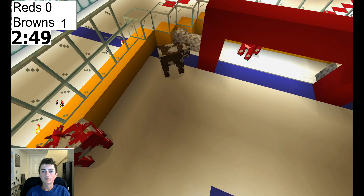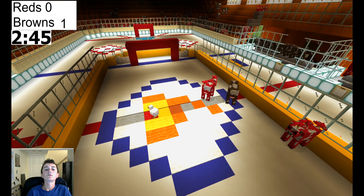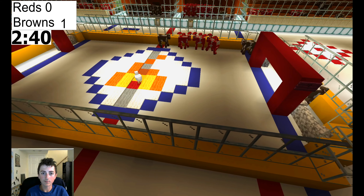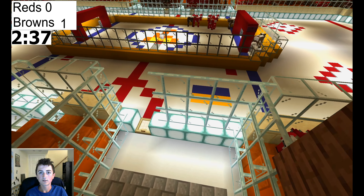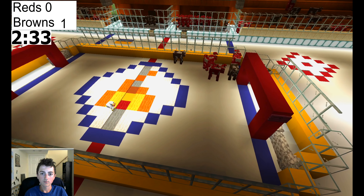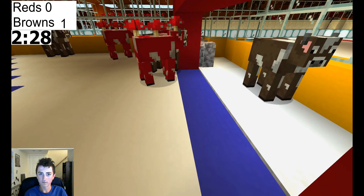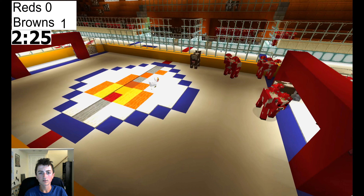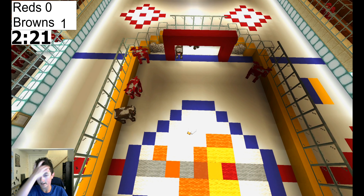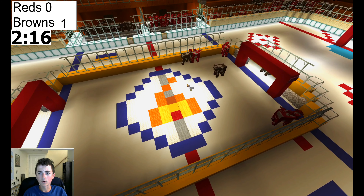Everyone is blocking the net. Just considering getting these harder cows down so we can get out. The puck isn't doing anything — it's mostly just that everyone's having a party on the ice. Are the Mooshrooms trying to throw the game? I don't know. We've never had a game in Minecraft Cow Hockey where both teams have scored in one game.